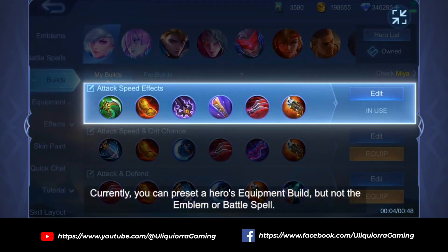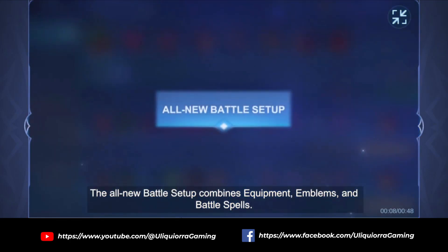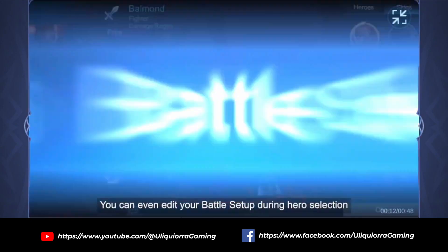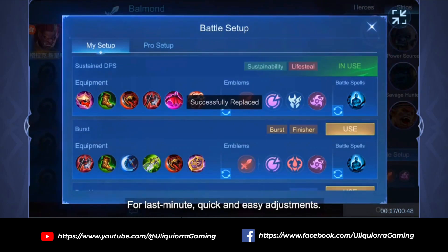Currently, you can preset a hero's equipment build, but not the emblem or battle spell. The all-new battle setup combines equipment, emblems, and battle spells. You can even edit your battle setup during hero selection for last-minute, quick and easy adjustments.